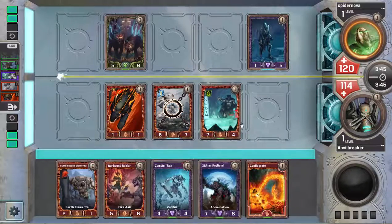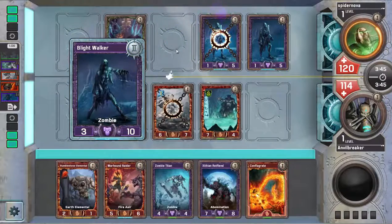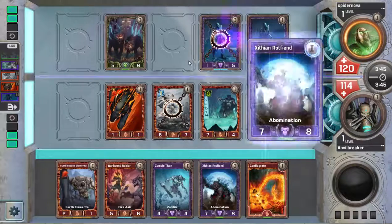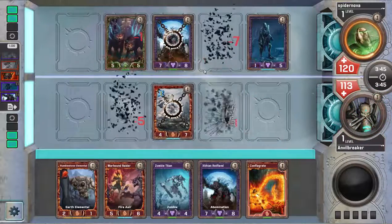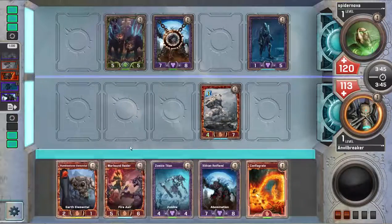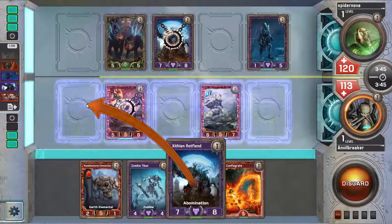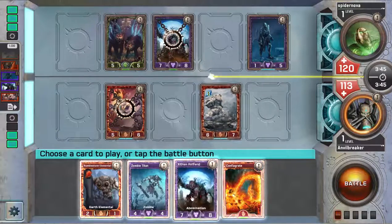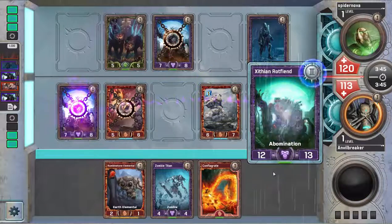I'm probably going to play Warhound Raider and Zithian Rotfiend this turn — block the Raider on the 5-6 and Zithian Rotfiend in an empty lane. He's got another Blightwalker leveled, which is going to be pretty annoying. That Rotfiend's not going to be blocking anything. I'm just going to scoot this out of the way and play Empty Lane Rotfiend. I think dealing damage with Rotfiend is what I want, or I could block his Rotfiend for value — but it's like a trade because he's just going to play a creature right in front of it. So let's just play our Rotfiend in the side lane.